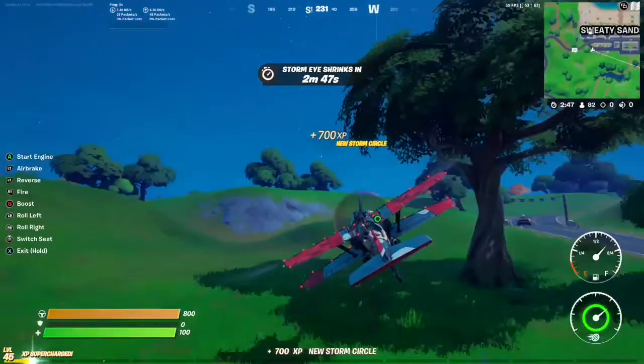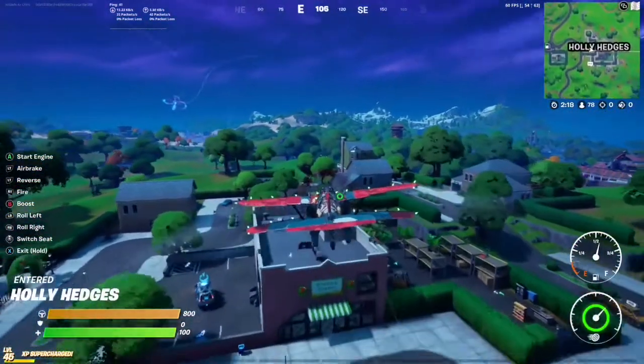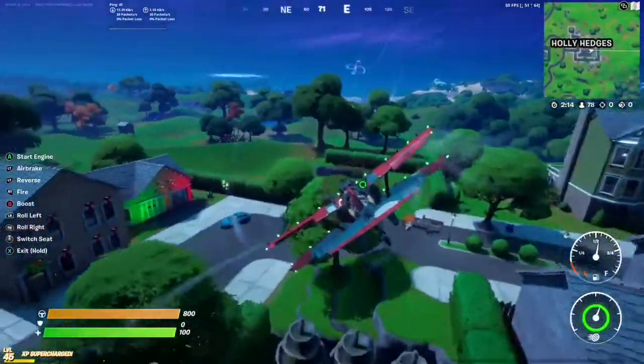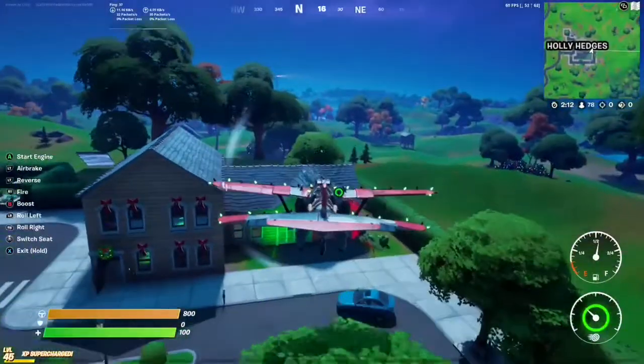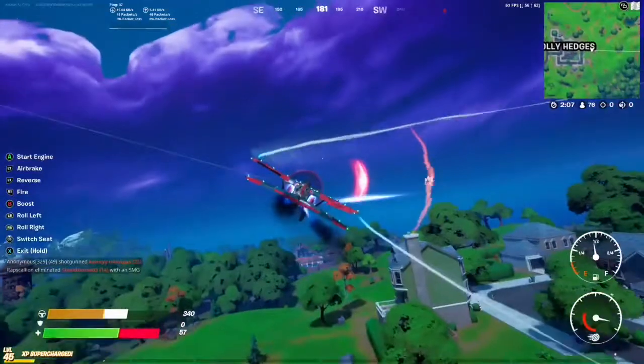Finally we have Holly Hedges, and this one only spawns two. They're going to be at the house right over here and they spawn right in front of the garage doors — but they're already destroyed here. Those are where the last two nutcracker statues are going to be.